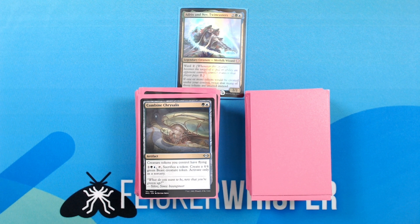Combine Chrysalis — green, blue for an artifact. Creature tokens you control have flying. 2, green, blue, tap: sacrifice a token, create a 4/4 green beast creature token. Activate only as a sorcery. Important effect here to give all your creature tokens flying, and then the activated ability serves to upgrade some of your creature tokens. This pairs really well with Chitter Spitter where you can generate 1/1 squirrels and then put them through the Combine Chrysalis and make some 4/4s. And as is the theme with this deck, if you can double or triple up on that, then that's a pretty good deal.